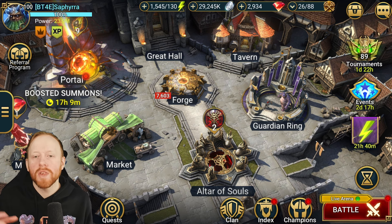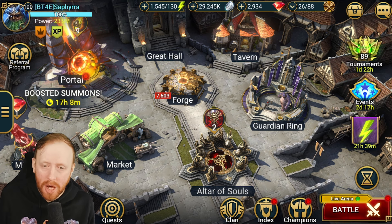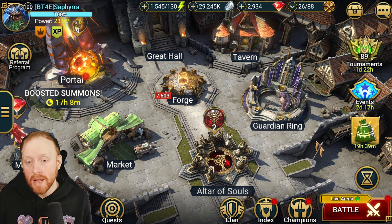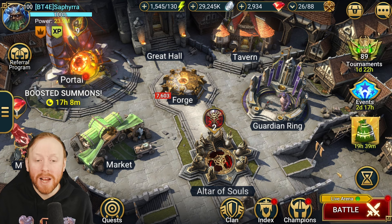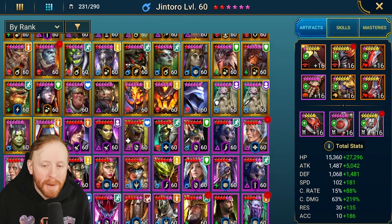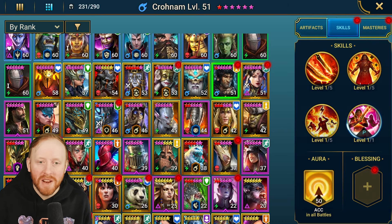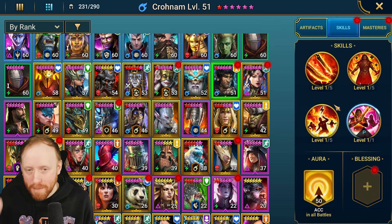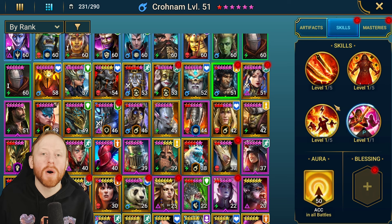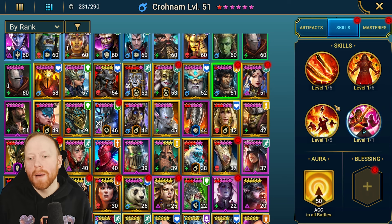Let me know in the comments what you're using your White Queen Ankora for — different builds, different sets. Some people have asked about Supersonic on her; I don't think she's great for it since she doesn't do enough turn meter control, but I need to investigate that further — keep your eyes peeled for that video. I'm really curious where other people have found good uses for Ankora. If there are any other champions you'd love to see a guide on, let me know in the comments and I'll absolutely do it.